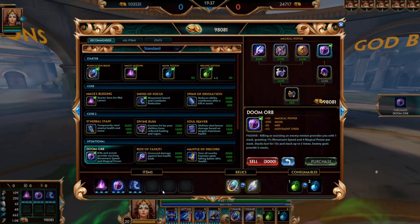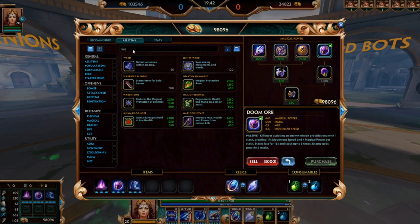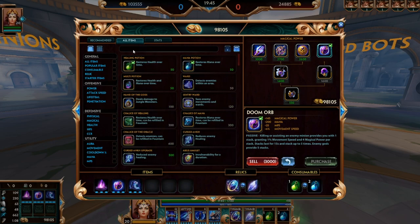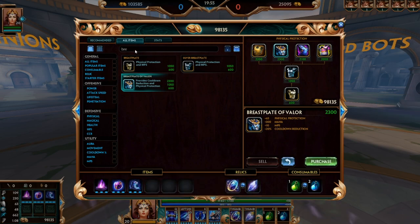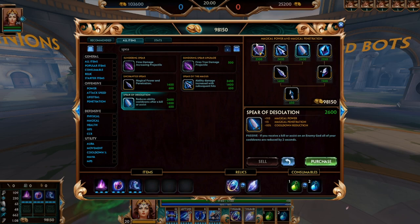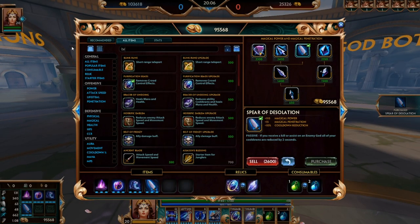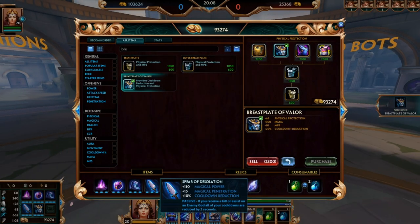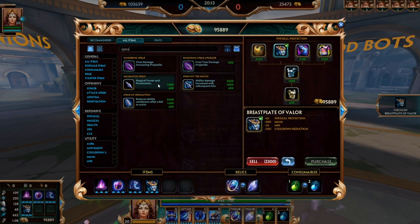After boots, you get Spear of Desolation. Here's where you have some decision making: if they have a lot of characters that can dive you and those characters are physicals — like a really hard-diving assassin, a divey support, and a divey solo — you can go third item Breastplate of Valor, or you can wait and get your flat pen item. That's gonna be Divine Ruin if they have healing; if they don't have healing, you want to get Spear of Desolation.